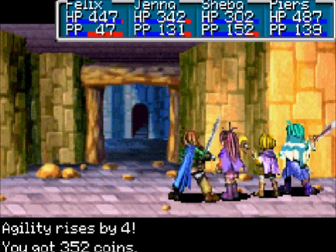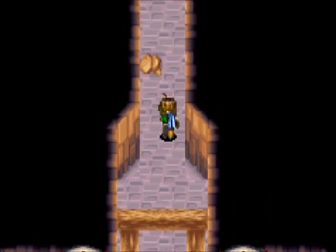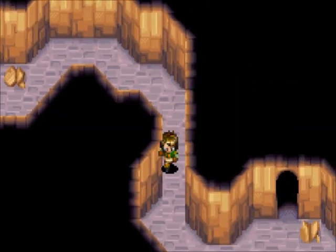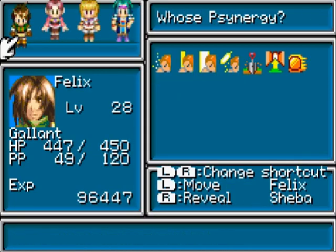Jenna's level 28. Lovely. So now we're done on the sides of the dungeon — went through the left and the right side. Now all we have to do is come to the middle and solve a simple puzzle. Let's move on.